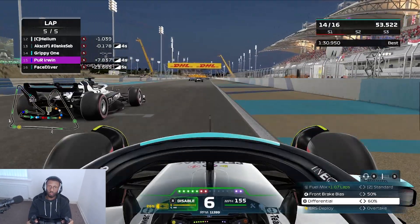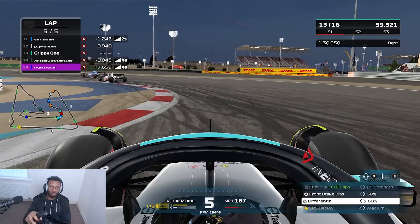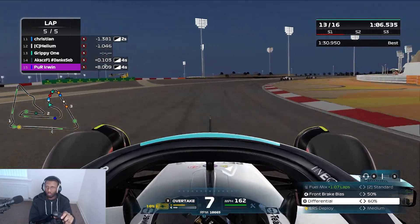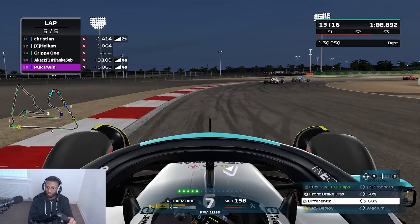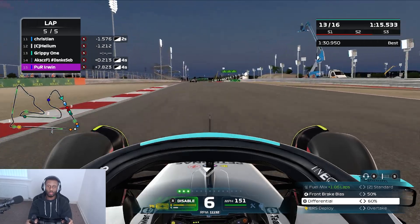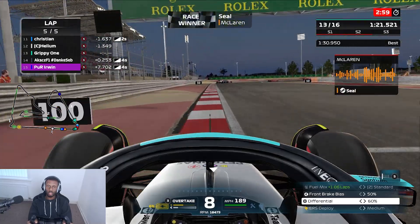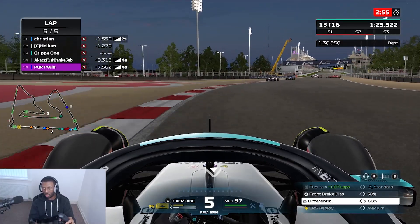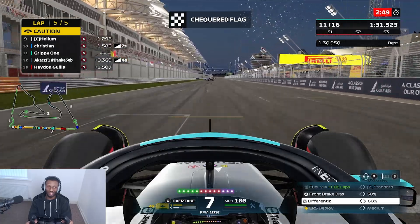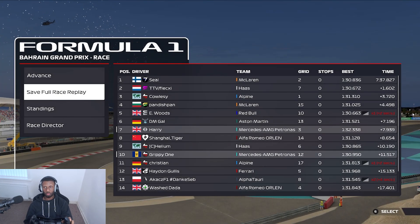Not much happened after that other than overtaking an Alfa Tauri on the final lap. We send it down the inside but he closes the door last minute. He does have a four-second time penalty so we're going to pass him either way, but he goes down the inside for turn 12, collides with us and forces us wide. Seal takes the victory, and we end up finishing P10 once again, getting just one point.